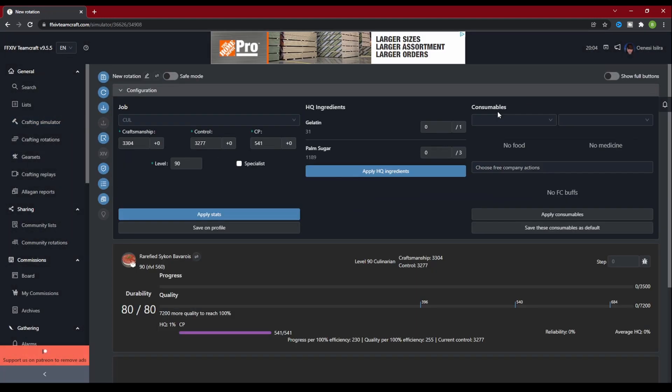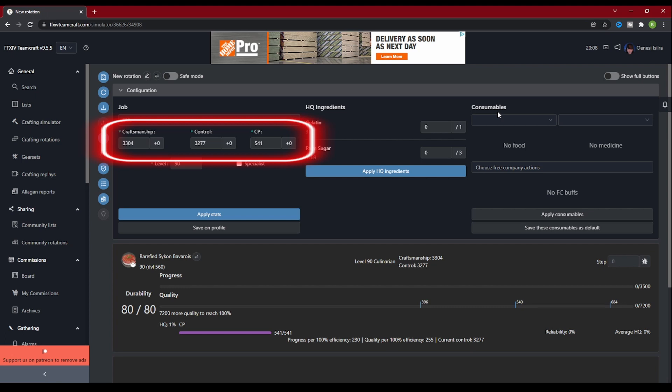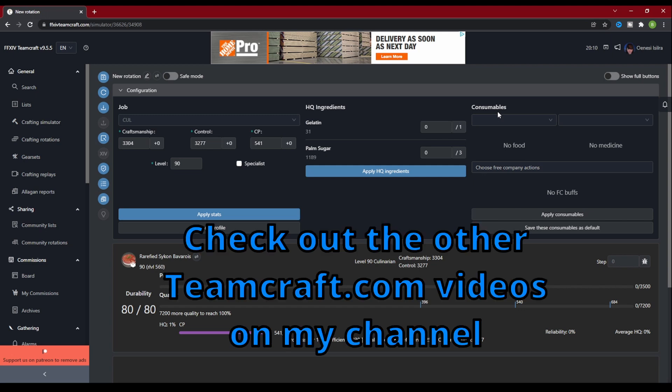There's a lot to go over on this page, so we will take it one step at a time. Under the Configuration tab, you see the Crafting Job, which has been automatically set to Culinarian. Underneath Job, you can see the stats for your crafter have been imported in from your profile. If you have not already entered your stats into your profile, go check out part 1 of this series to see how to set up TeamCraft with your crafter's stats.